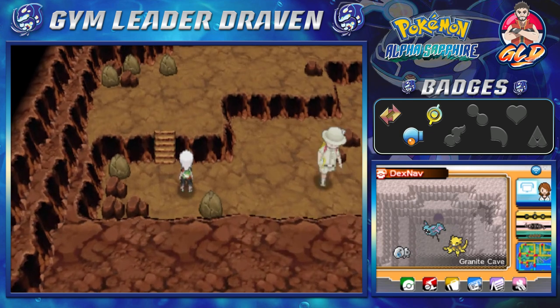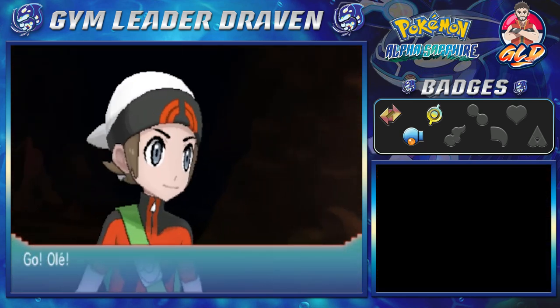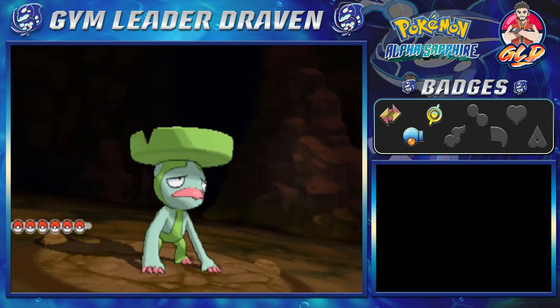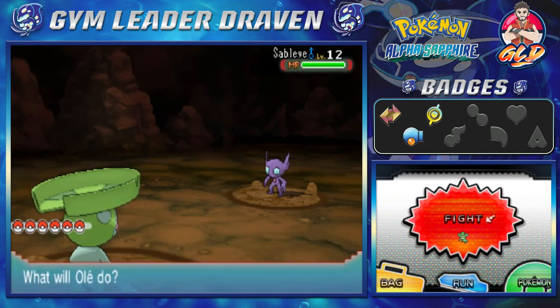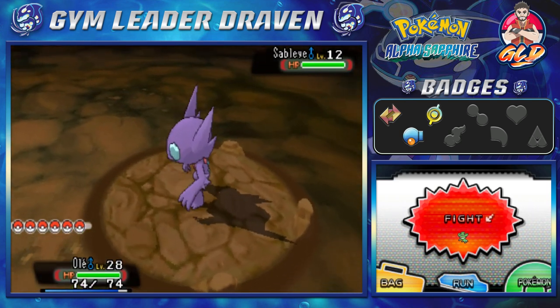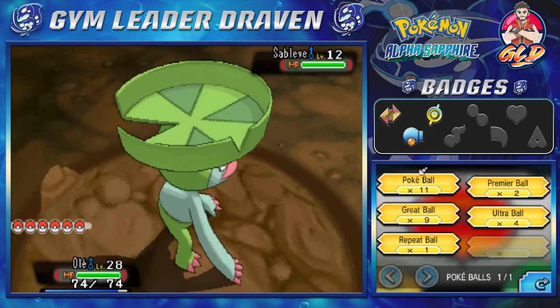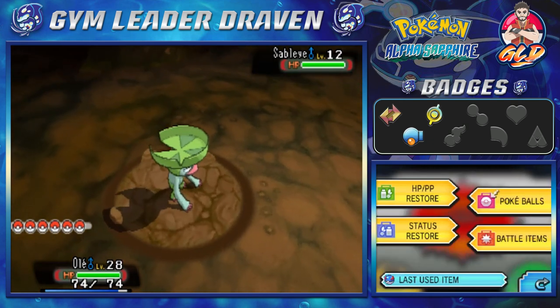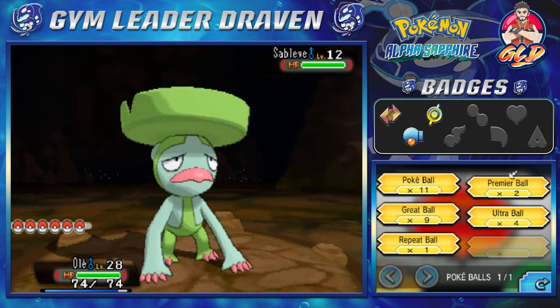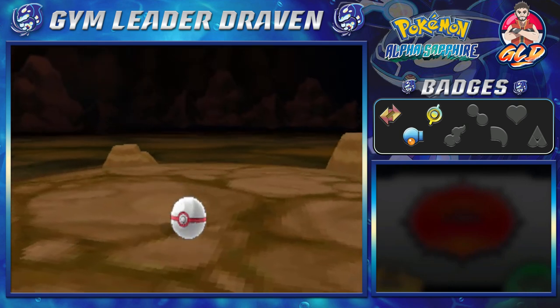The next Pokémon we're going to be locating is Sableye. You guys got to be patient with me because it has a 5% chance of being found. The other Pokémon around here also has a 5% chance — and that is, if you're playing Pokémon Alpha Sapphire, the 5% Pokémon will be Sableye. The other one will be Mawile in Pokémon Omega Ruby. We're going to have to trade up because it's really, really difficult to find these guys.